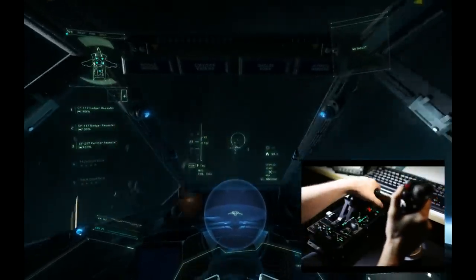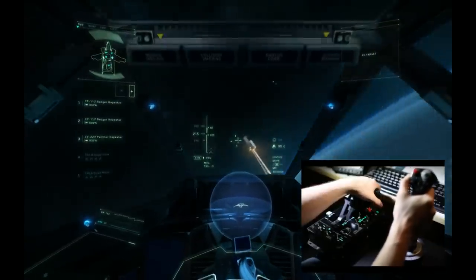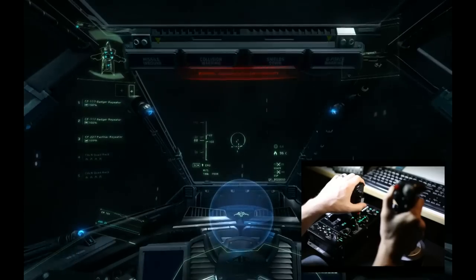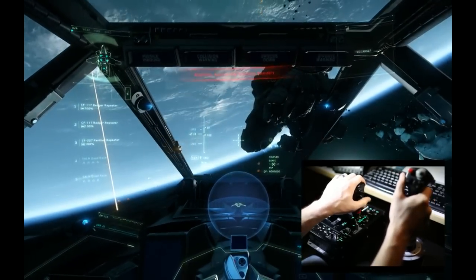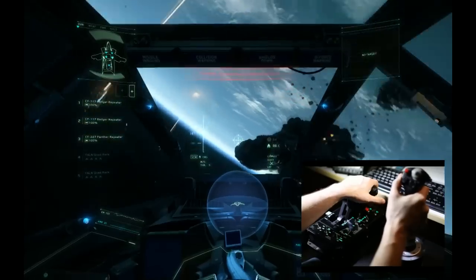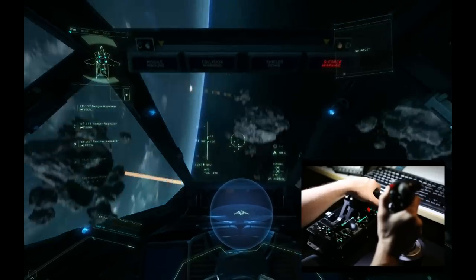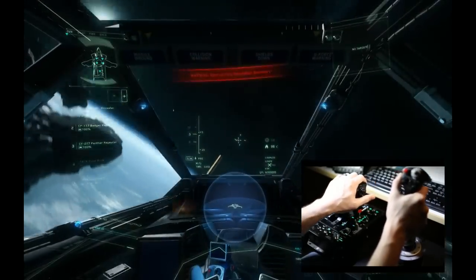Let's show some practicality. I'm flying quickly and I suddenly reverse into decoupled mode, change direction, and I'm flying backwards. I could use boost to change my direction quickly — but notice, if you pull hard and boost at the same time, you're going to start blacking out. It's a lot of force to put on the pilot.